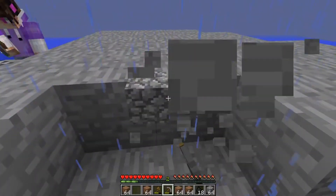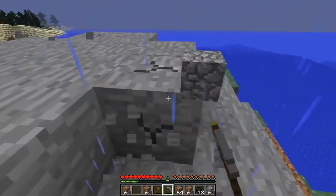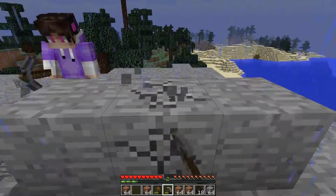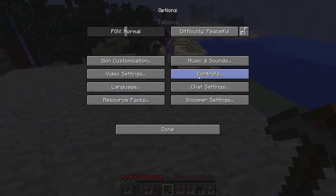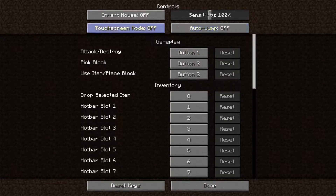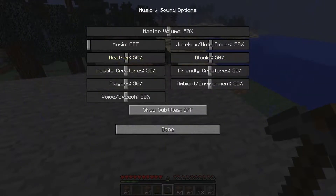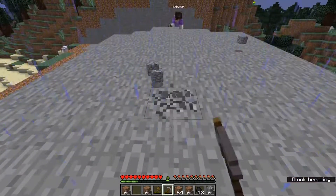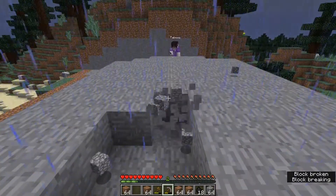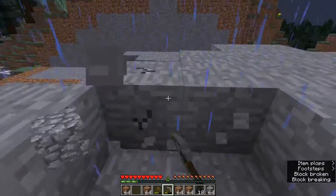I wasn't really focusing on what I was doing, and I realized I had subtitles on. Very interesting. It's on, like, footsteps, dog pants, item plots, block breaking, blocks broken. Subtitles! Yeah, subtitles. Where did I see that? I don't see it anymore. I forget where it is. Is this in chat? No. Controls? Yeah, it was in music and sounds. Yeah, there it is. Block's broken. Item blocks. Footsteps. Wolf pants.